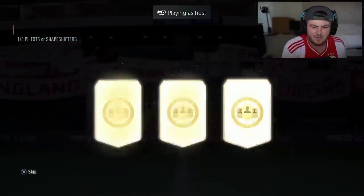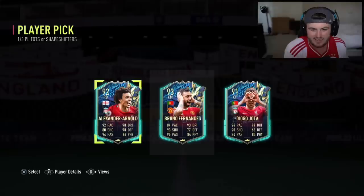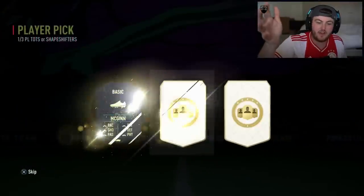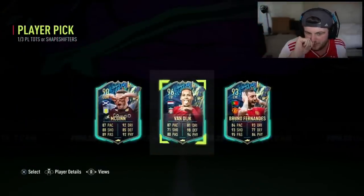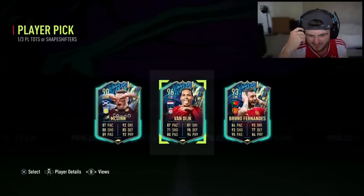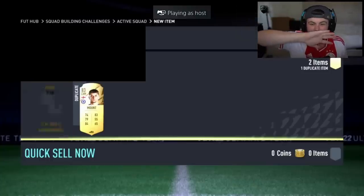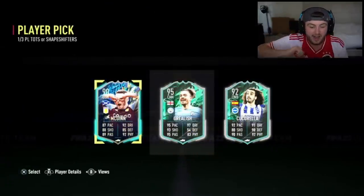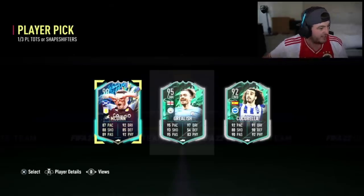We've got Dan's Team of the Season slash Shapeshifter player pick next - and that is a stinker. That is absolutely well and truly unfortunate. Next one, come on Shapeshifter. That confused me - I thought all three were Shapeshifters because there was no outline. We've been flashbanged with this one, very bright. Come on EA, I need my sunglasses. Shapeshifter Jack Grealish! It's about time we got something decent.